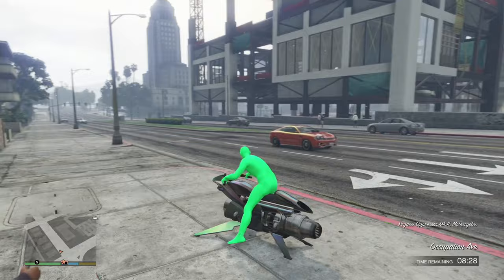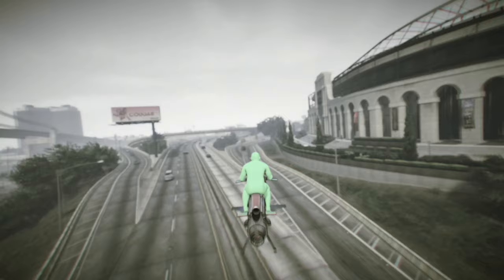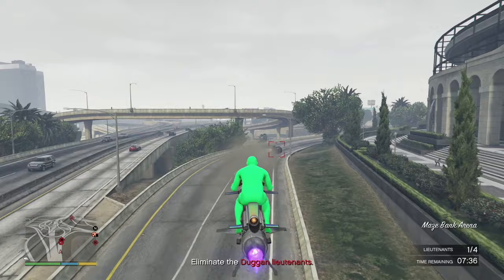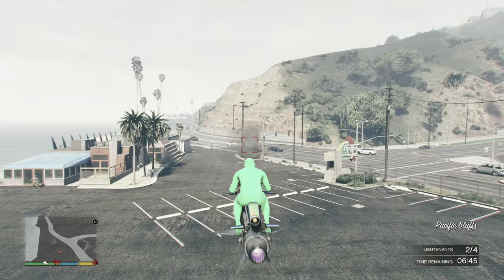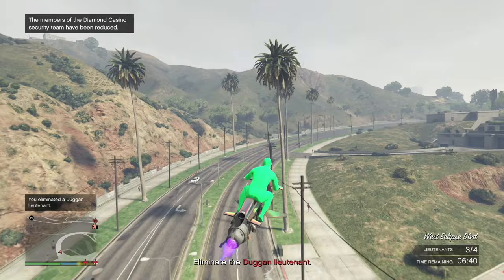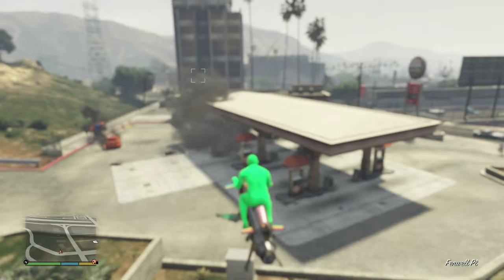Back on our MK2 — there's a timer of 8:30 on the clock. We have to eliminate the Duggan lieutenants shown by the red crosshairs on the map. The first location is right over here where the Arena Wars is. Simply lock on with the MK2 and blow that up. Second location is right over here by the beach — lock on and hit it with our MK2. The last crosshair is right by this gas station — take it out with the MK2 and the work is complete.